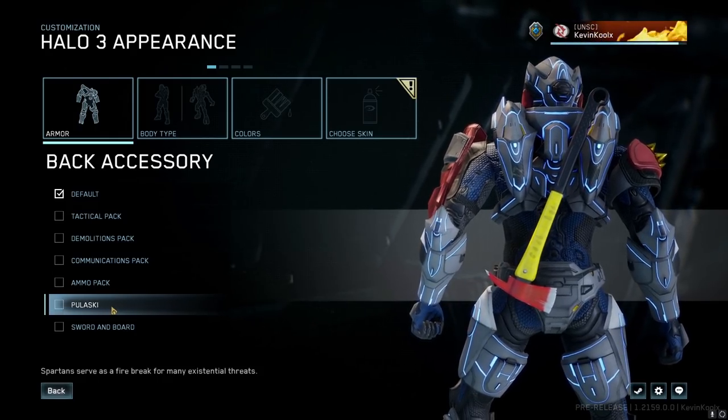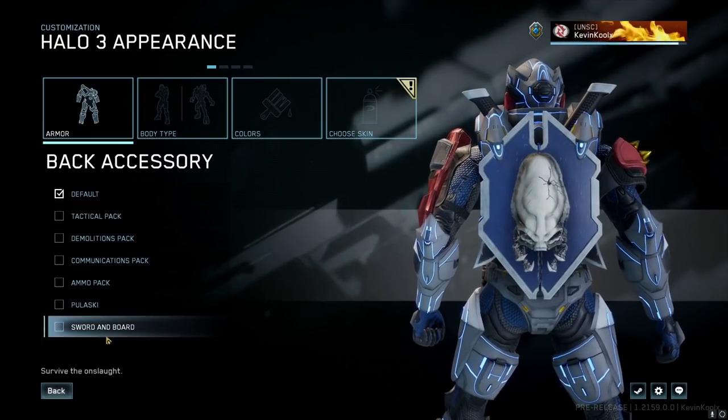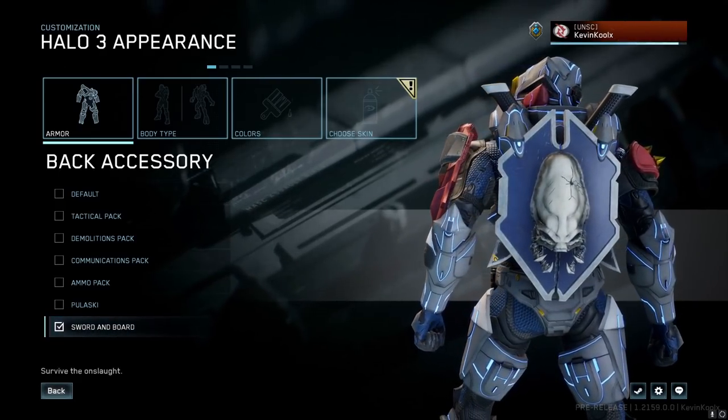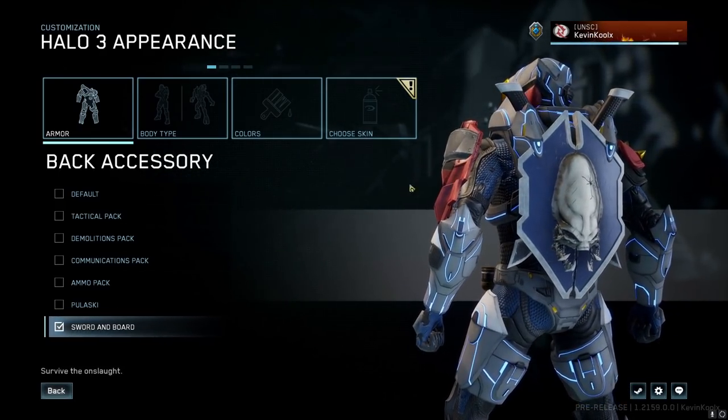There's also the Blaski — you have a cool axe, because why not. But the really cool one is sword and board — yes, you can have the legendary sword and shield from the game on your back as a character. That's pretty freaking awesome.